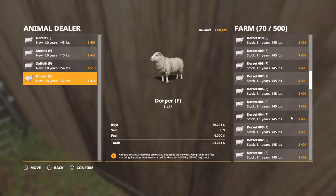Confirm — twenty-three thousand, two hundred and forty-one dollars. Transporting fee of four thousand. Look how many sheep we can buy for four thousand dollars, folks. We gotta get us a trailer. Confirm.